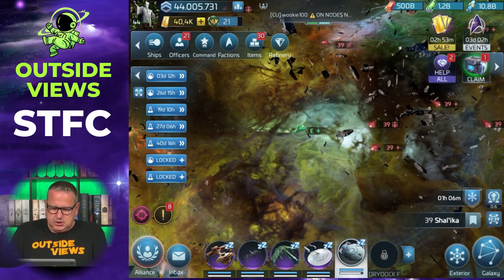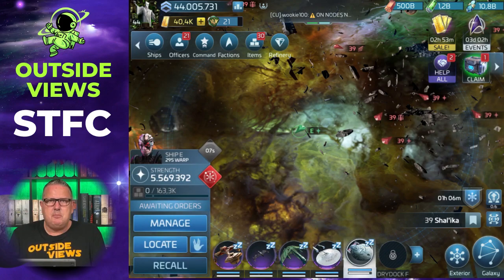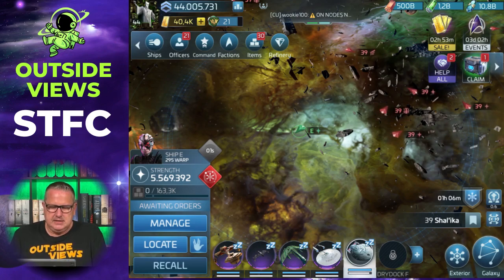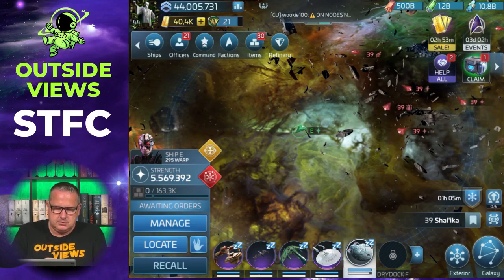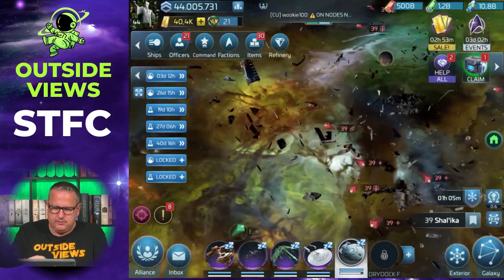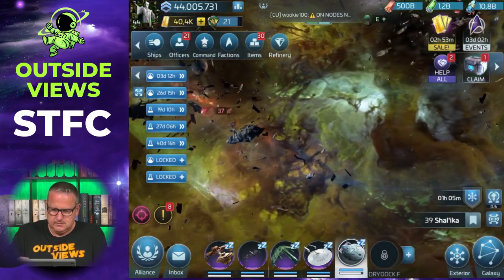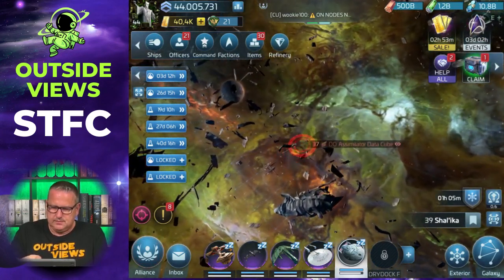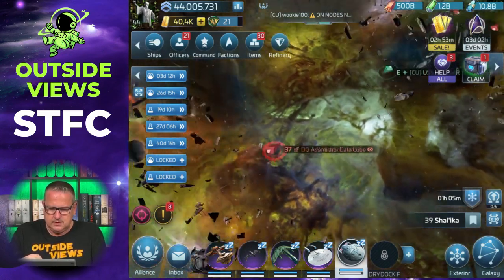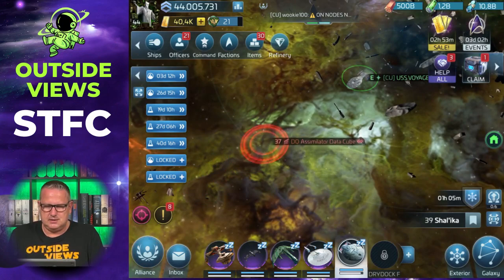That one was really close so you couldn't see that much, but today for you I will use some more of my bio ship resources to show you. In the end you have to decide if you'd rather call in bio ships or call in Borg cubes. There it is - this time it's a data cube. The other might have been a data cube as well; I didn't look that fast.